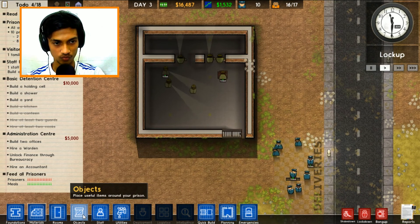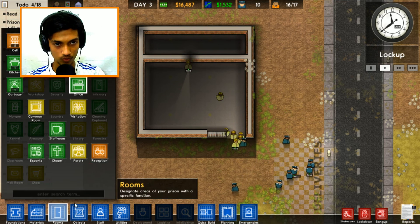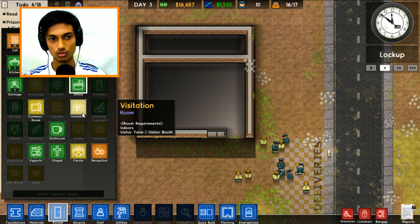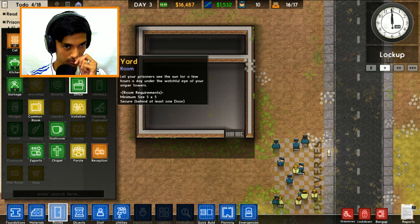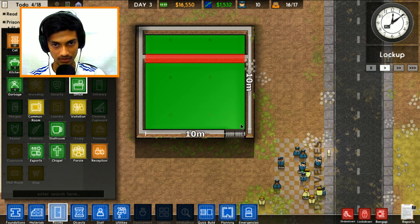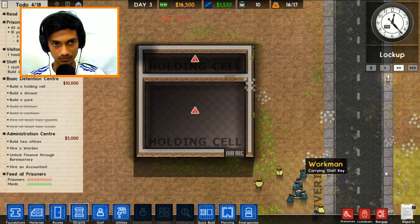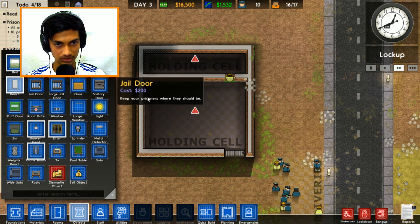We have some visitors waiting - we need to build a visitor's room and a staff room. The visitation room needs an indoor visitor area, visitor bench - that's what's needed. We also need a shower and a yard. Let's focus on the holding cell - just put up a door here. There we go, the door's in. The holding cell needs a toilet and a bench, so let's add a bench.